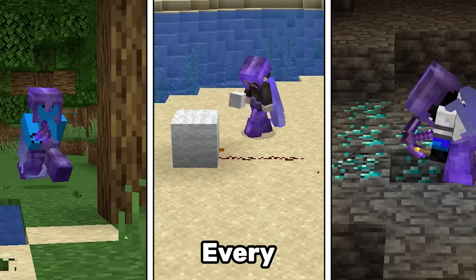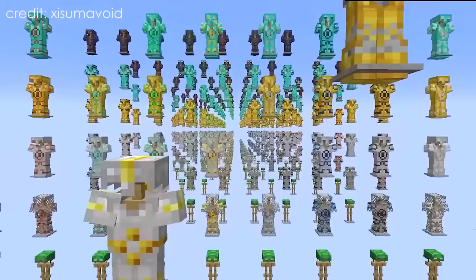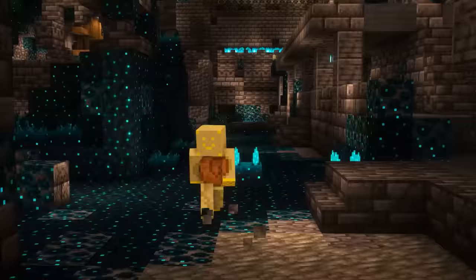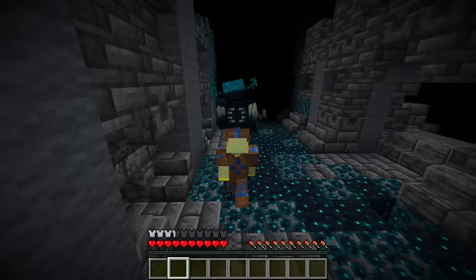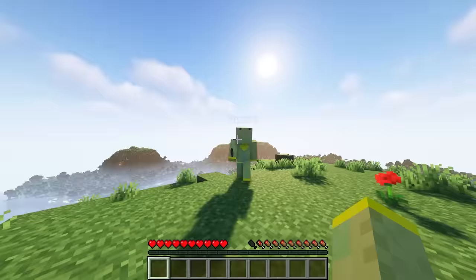Every Minecraft player today looks the same, but that is going to change because armor trims are coming to Minecraft, allowing you to customize your armor in thousands of different ways. We're interested in the rarest trim possible — it requires finding an ancient city and hoping it has this specific item. In total, your chance of finding it is roughly 0.65%, but this is still nothing compared to the items later in the list.